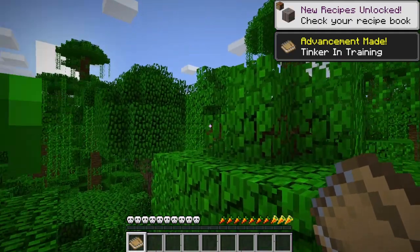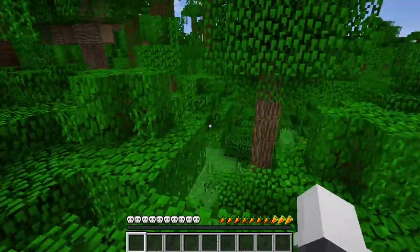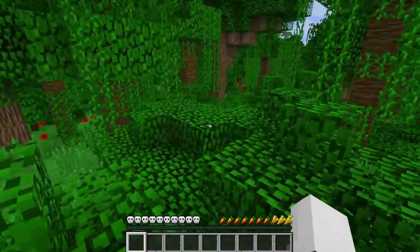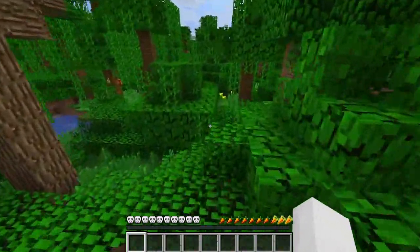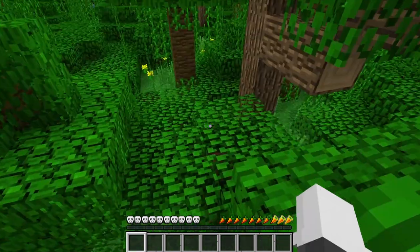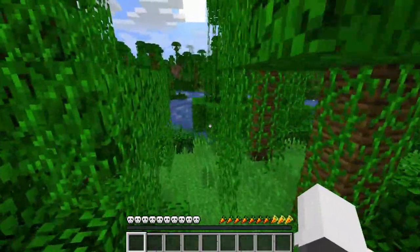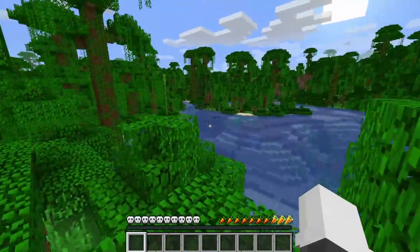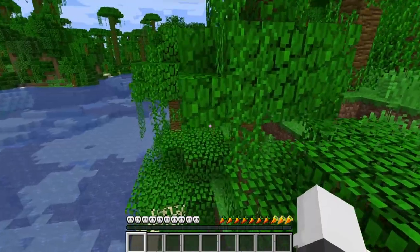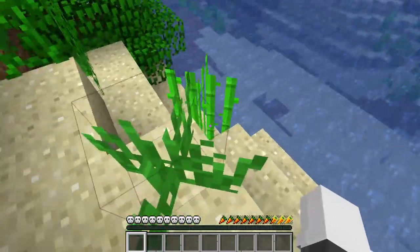What a good place to spawn. A jungle. Anyways, let's see. How can I get out of this mess? And I am using a tree chop mod as well. Because if I have to chop down one of them really big trees, I really don't want to have to climb up that entire thing.